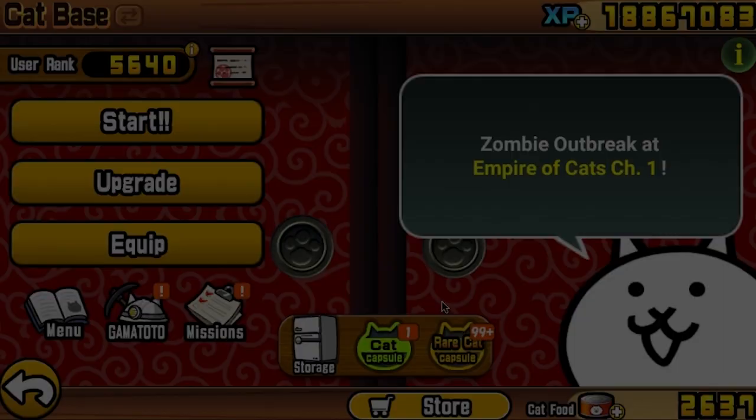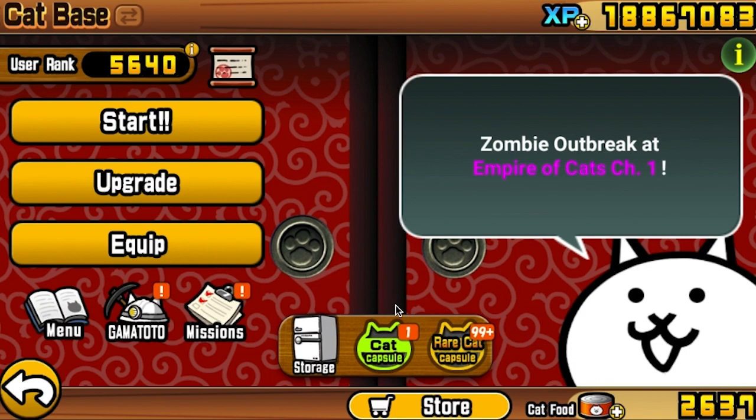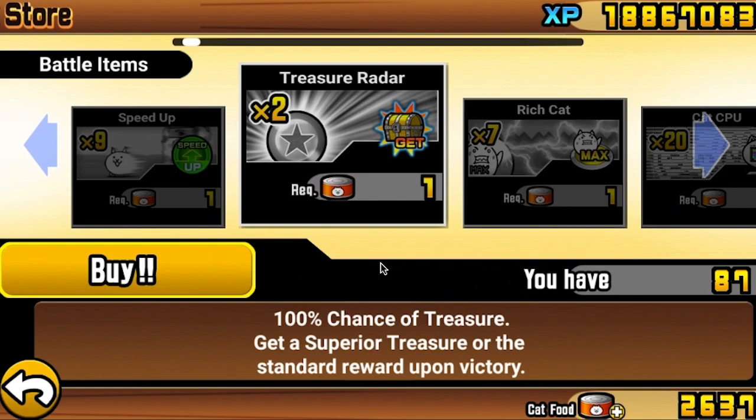Battle Cats has a fan-made version where the gameplay is entirely different from the original game. You can quickly get the items you want and start off with exclusive units that you can obtain from the main game. It has custom event stages, and the entire UL is all deadly custom levels that only the best cat game players can defeat.